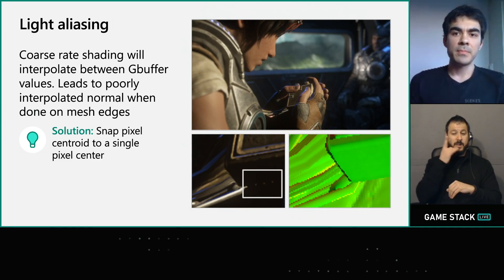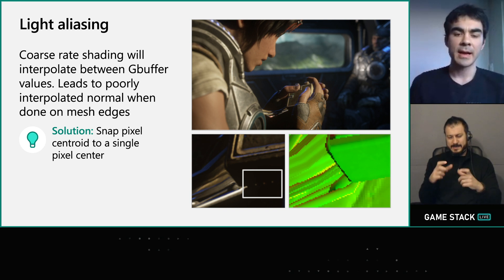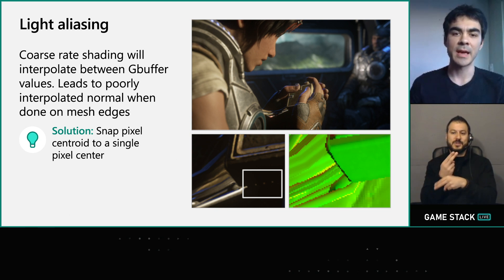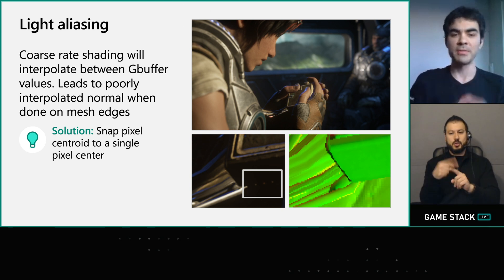For lighting, VRS was causing odd specular highlights to show up where you wouldn't expect them. Looking at the bottom of Kate's amulet, there were specular hot spots where you wouldn't expect them because it's in shadow. If you look at the normal G-buffer, it's clear what's happening — 2x2 VRS is being used on the edge of that mesh, and when you use 2x2, the pixel centroid moves to the center of that 2x2 block and you end up interpolating the normal on that edge. The interpolated normal doesn't really represent either pixel correctly. The solution is straightforward: instead of putting your pixel centroid at the center of your 2x2, you want to snap it to one of the pixels in that 2x2 block.